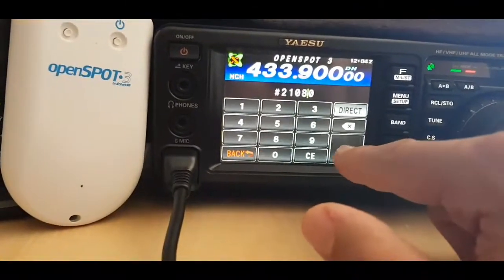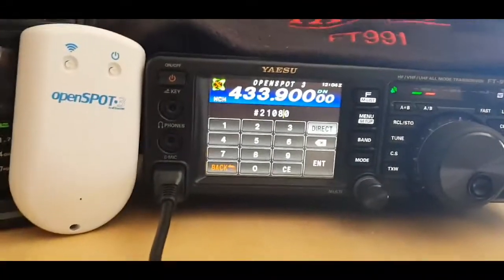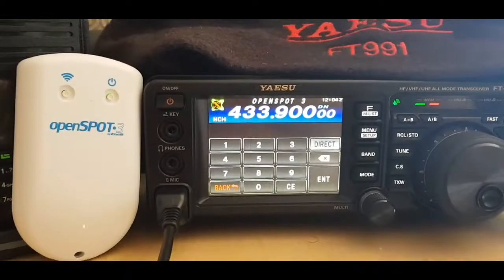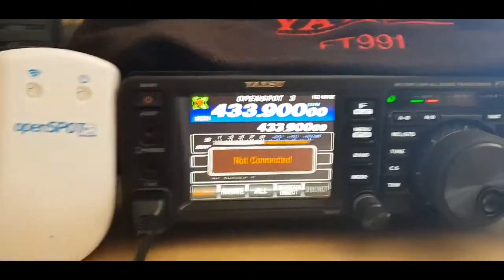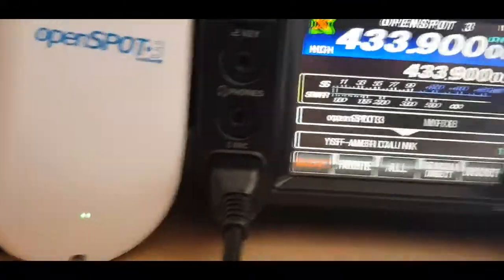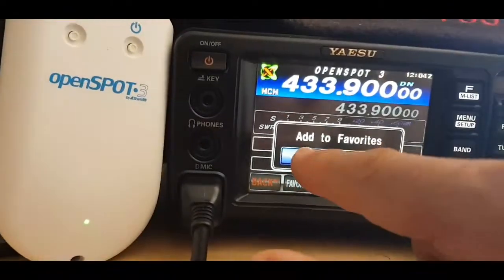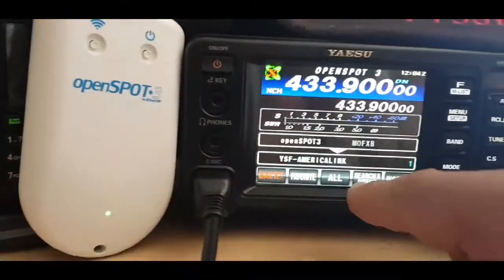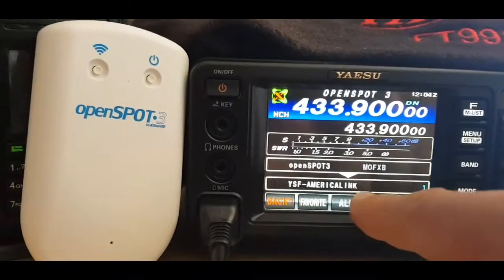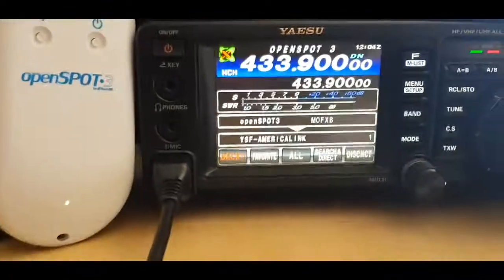...an America Link room. We'll hit enter - it won't always go in if someone's speaking, but it went in. Now it says YSF, so we'll hit that. We shouldn't have to, but we'll add it to favorites. It looks like we're already connected to it.